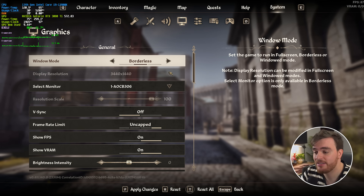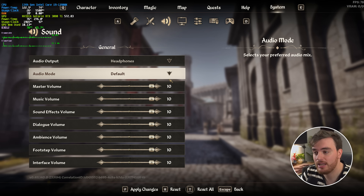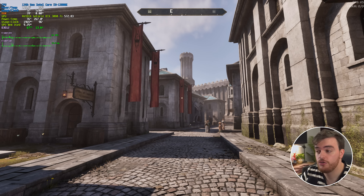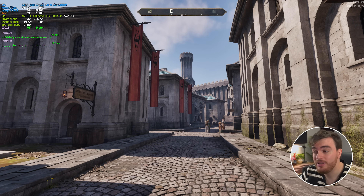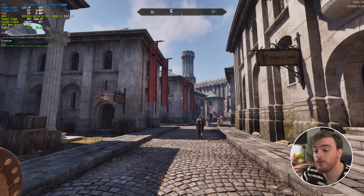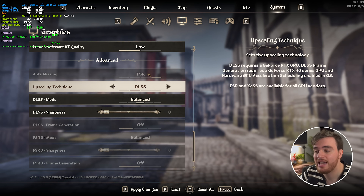Pausing the game, going to graphics and scrolling down to quality: starting with the graphics preset, high is what it chose for me. Ultra takes me from roughly 64 FPS down to around 56; medium gets me to 68-ish; all the way down to low only gets me to the low 70s, which is not great. This game is pretty demanding, but you might be able to make back some extra performance — even on lowest settings — by using upscaling at the bottom of the display settings.